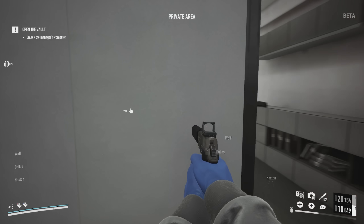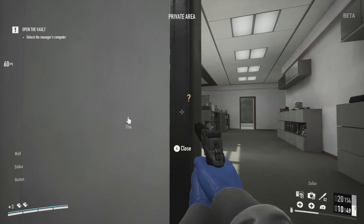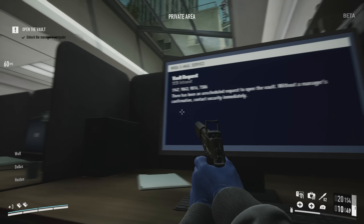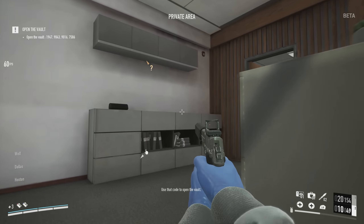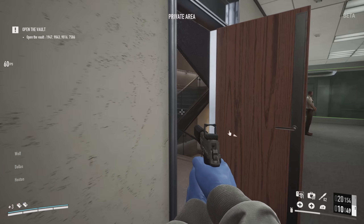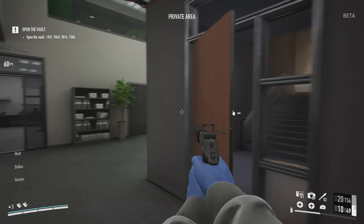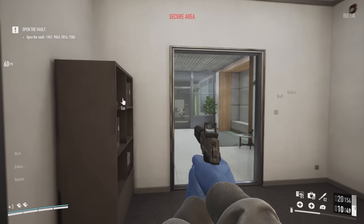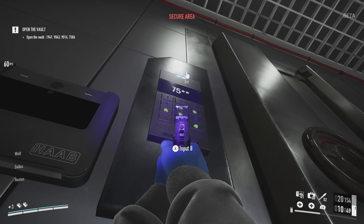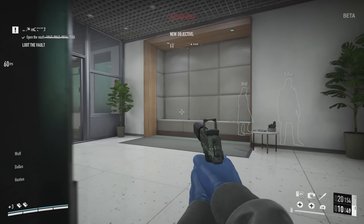I went straight for the computer. You have to hack it and then press the button again to get the vault code options — four vault codes. We get to the vault and you have a blacklight, which shows you which buttons have been pressed. You cross-reference that with the codes you've been given and work out which one's correct. For me here it was 7586, and the vault door is opened.